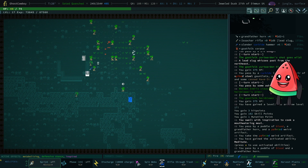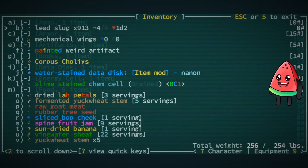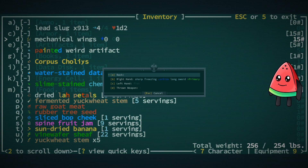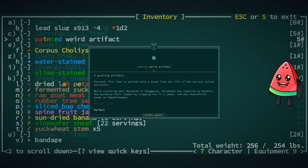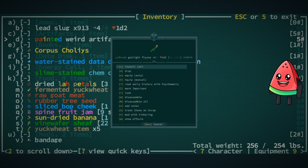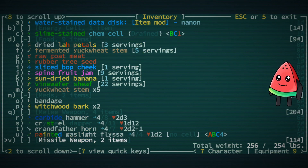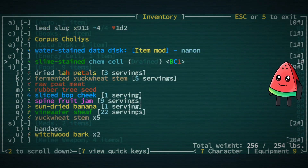Let's start looting everyone. We got this grandfather's horn — and we're already overburdened, Indrax looted some stuff while we were running around. We got some more mechanical wings — I'm actually going to equip these because I miss having flight. Let me look at this while traveling near Macav: a doctor was captured by bandits, she wanted to free a leader by trapping him in a jewel. That's a new historical site. We found a weird artifact — a gaslight flissa, which is a pretty cool weapon.